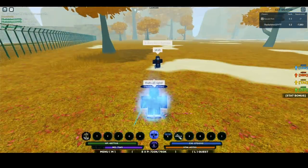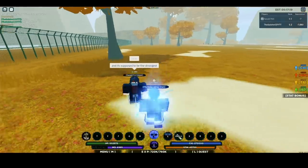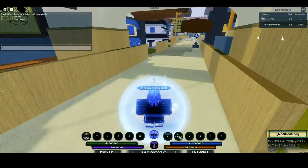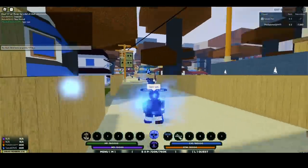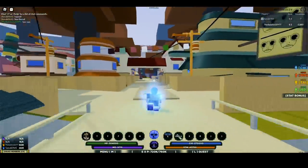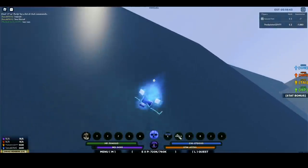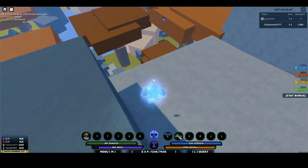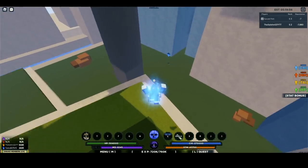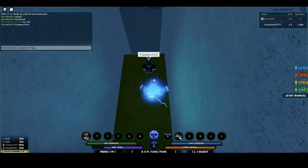Let me know which control is the strongest, best, or your favorite in the comments. My favorite is shock control — it's supposed to be the strongest too. I'm about to show you where flame control spawns. He invited me, we're in a squad. We're here — he says it spawns right here.